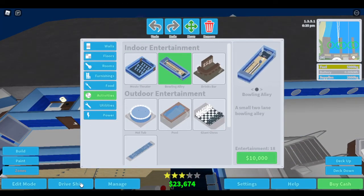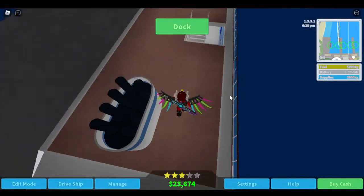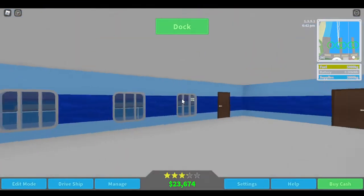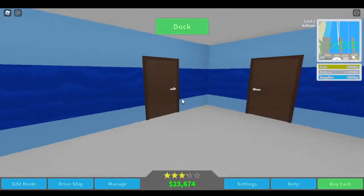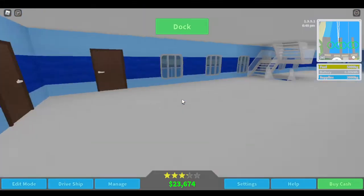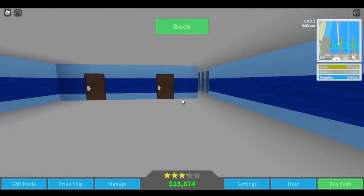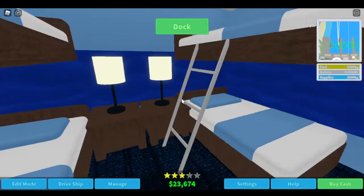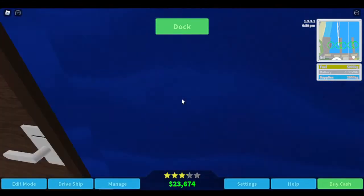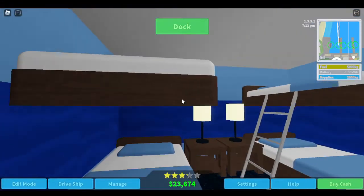Now let's go see what we have. It's another floor down, I think. Yeah, it is. Right here - here's the crew bed and crew bed. And then they have one tiny bathroom for four people. Wow, okay.